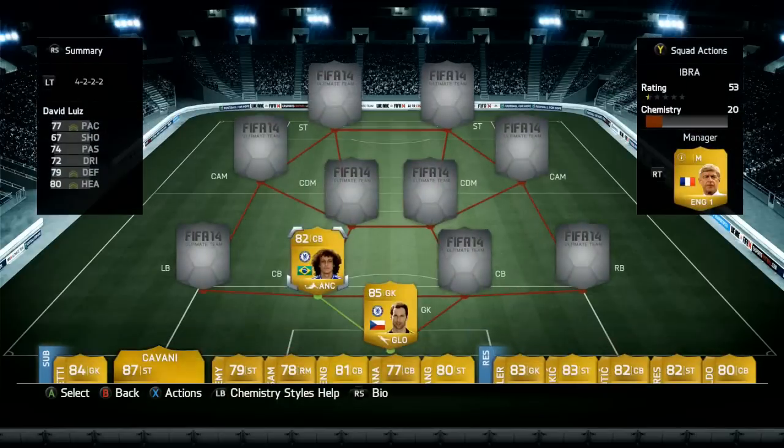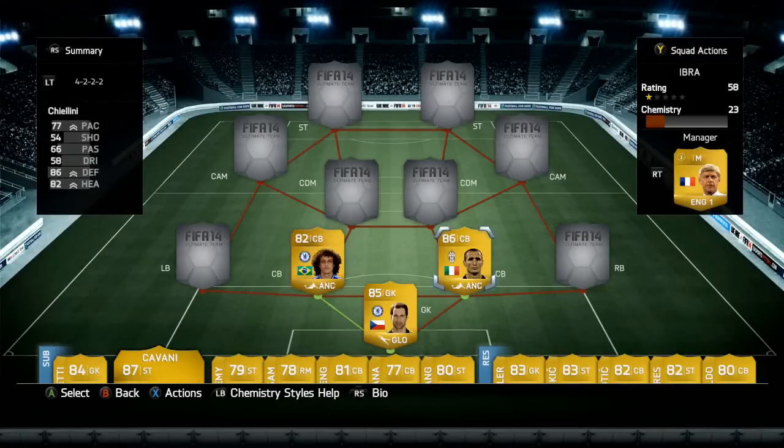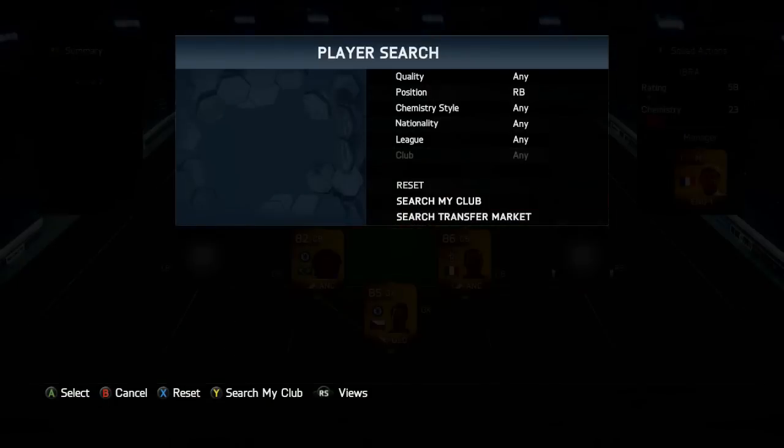Three star skill moves and three star weak foot. The right centre-back is going to be Chiellini, who has got 77 pace, 86 defending and 82 heading. I think he does have an inform card but I'm trying to keep this like a cheap team. He was 5,400 coins, one goal scored in six games, six foot one tall — an incredible player on this game.